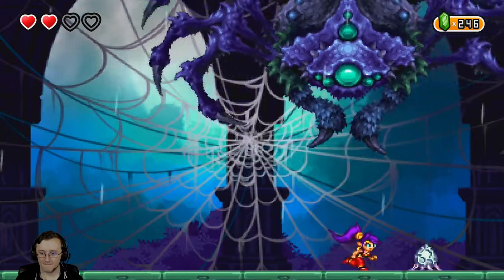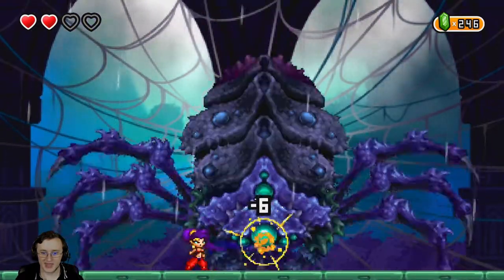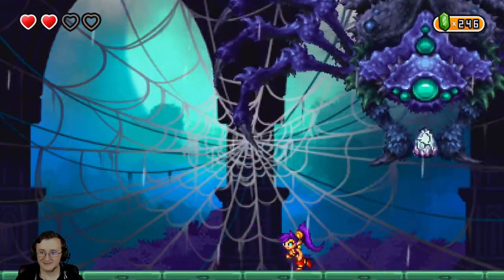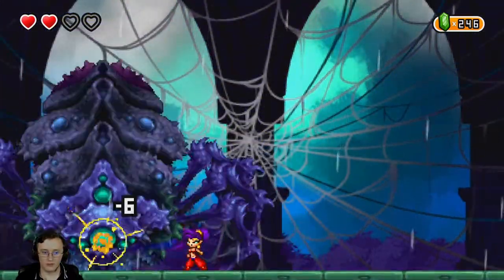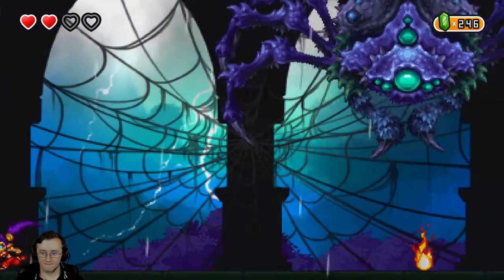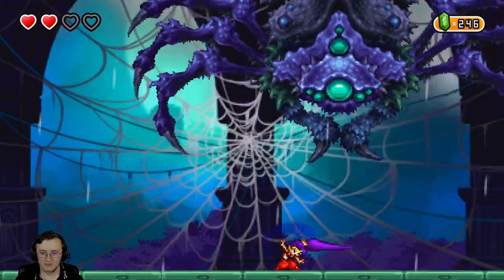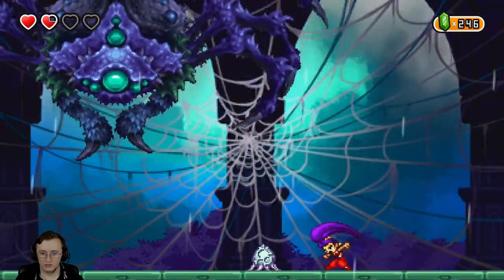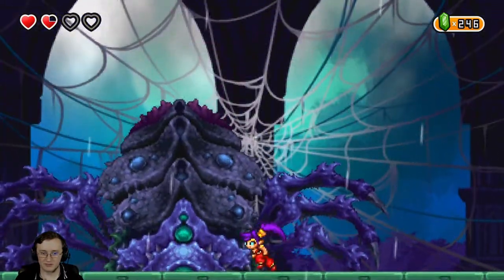All right, I think we've got the pattern down. Let's just see if there's any new attacks. I didn't really think about using the float — the hat — in battle, but I like it. How much health does this boss have? First time we got hit in a little while. She's summoning more now — she has to be getting close to like a desperation phase or something. She's also moving a lot faster.